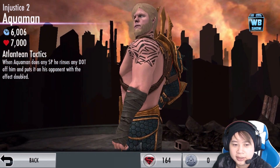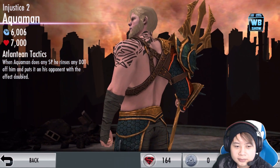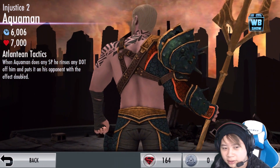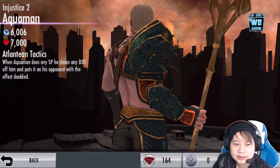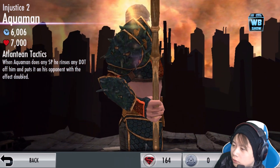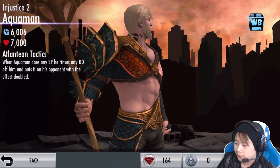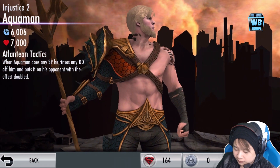His passive is Atlantean Tactics — when Aquaman does any SP, he removes any DOT off him and puts it on his opponent with the effects doubled. That's his bonus. He has 6,006 damage and 7,000 attack. This is the Injustice 2 version of Aquaman — a really cool character to get for your game. He's only available through the special pack right now, but will be available through the challenge mode a bit later. Right now we have the Superman challenge, so up next is probably going to be the Aquaman challenge.